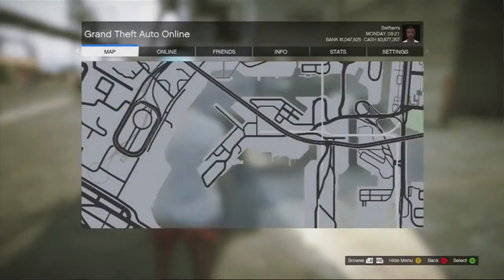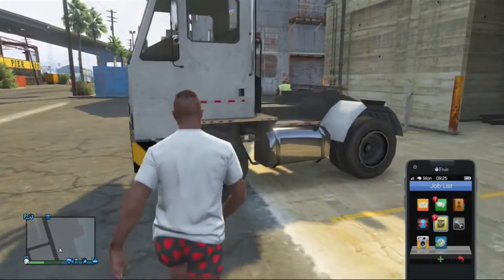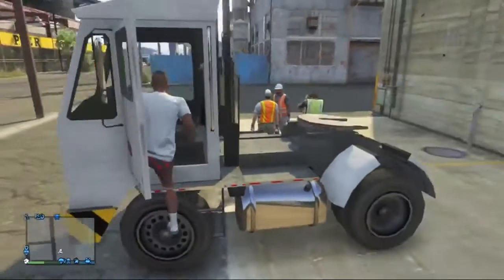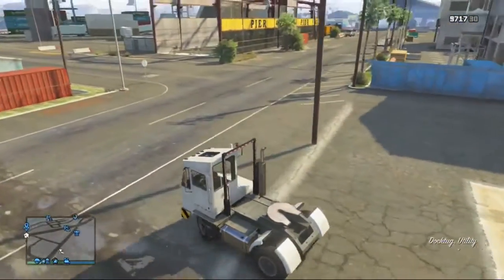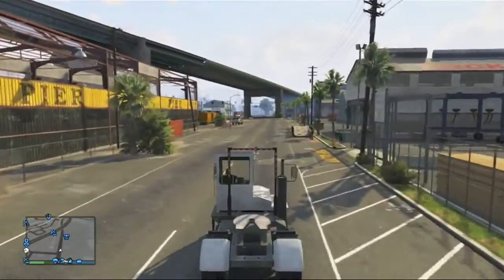Now if you would like to find this vehicle for yourself, all you're going to want to do is make your way over to this location on the map. It's a dock located in the southern part of Los Santos. I was able to get this vehicle to spawn at this location at about 9:30 in the morning, so that's what time I recommend coming to this location. But keep in mind guys, this is an extremely rare vehicle and it is a very rare spawn.